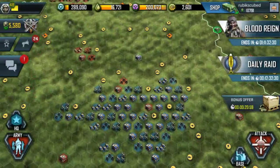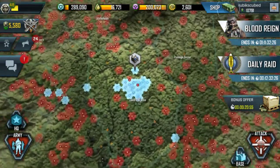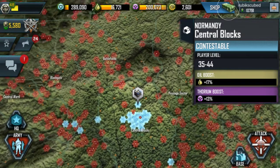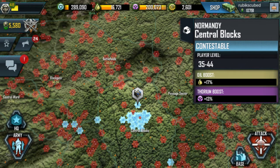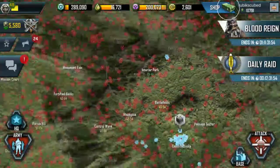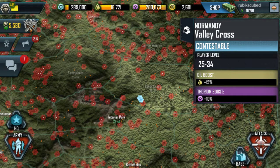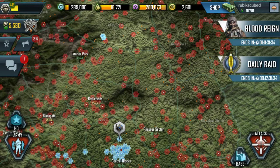This area gives a 17% oil boost and 13% thorium boost, which is fairly significant. You definitely want that oil boost if you're going to be an aggressive attacker. There are other areas not in this zone that give massive oil boosts, but those areas will be fought over constantly. If you're a lower level, you're probably going to get kicked out. So it might be better when starting out to choose a spot with a lower oil boost and sit in it for a consistent boost. For example, Valley Cross here has a slightly lower boost — only 2 or 3% less — so pick an area that has a boost and sit in it to get that extra oil.